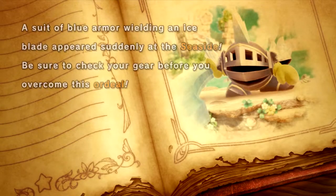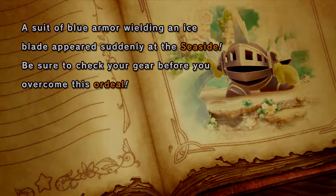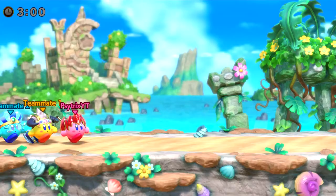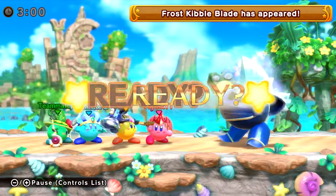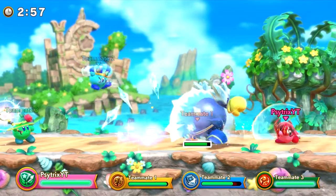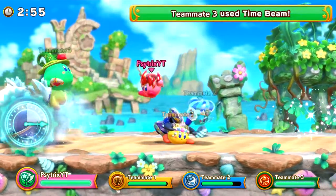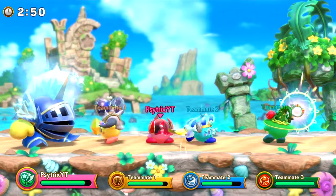All right, cutscene time. A blue suit of armor wielding an ice blade appeared suddenly at the seaside — be sure to check your gear before overcoming this ordeal. Should be easy. All right, what we got here? Okay, let's end him. This guy looks like he's gonna be a little tougher than I thought — yeah, a lot tougher than I thought.